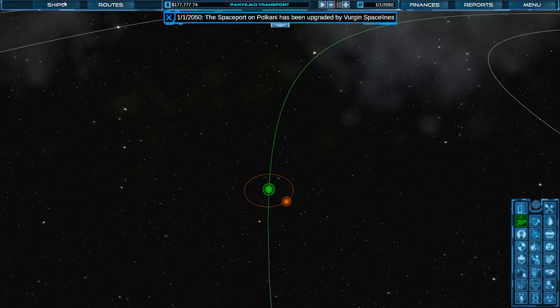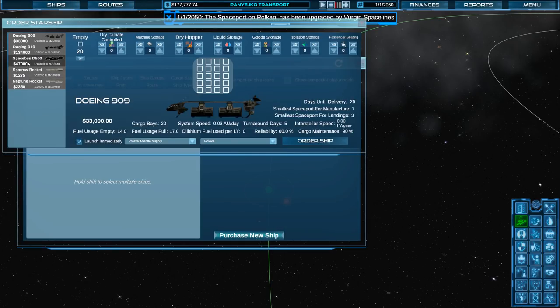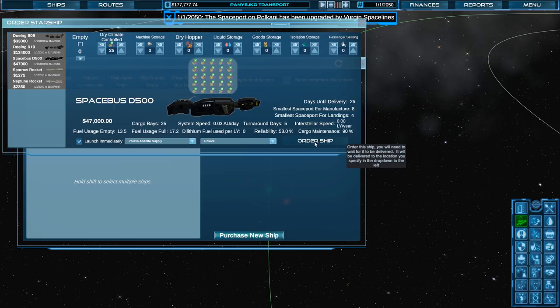I'm actually going to buy — we have the one that holds 20, and we have this one that holds 25. Fuel usage full: 17.2 vs. 17.0, so this one is a more fuel-efficient one. I think I'm going to go ahead and get that one. So we're going to set one up for food, and it's going to be on our only route. Order ship. Let's go ahead and unpause it so we can stagger our ships a little bit. We're going to order one for water, and then we will order a final one for passengers. I think I'm going to hold off on the machinery one and let's go ahead and order our passenger ship.